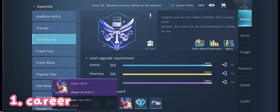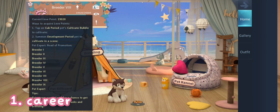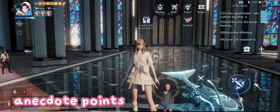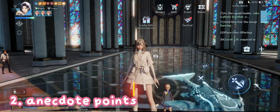You can also get avatars from pet career and open shop, however I don't have videos of those — I wasn't able to record when I got those avatars. Next is the anecdote points. To view that, open quests on the right, then click Tale, then View, then Reward.